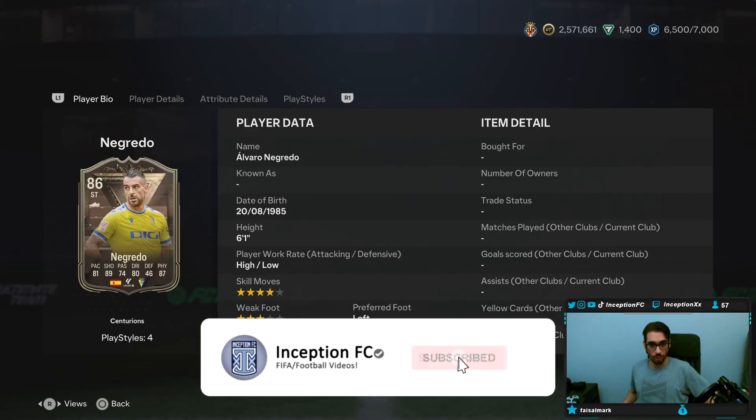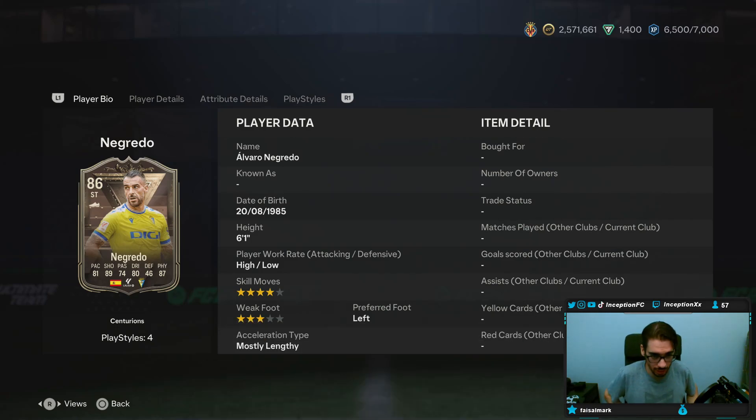Hey guys, what's going on? Inception here, and welcome to another video. Ladies and gentlemen, today we have the new SBC Negretto card. They should have given this card a four-star weak foot because he is a physical type striker, but he could be real formatted. Let's take a look.